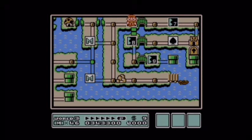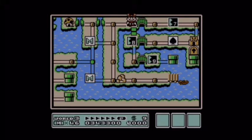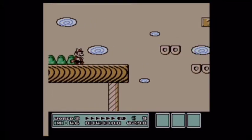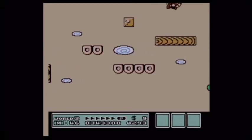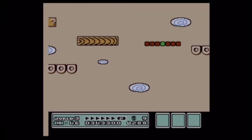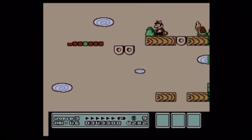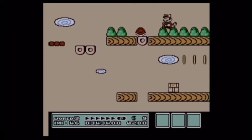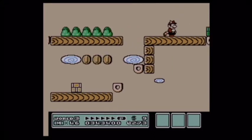We're going to 3-6 now, and I like to use a super leaf here because in this level you're dangling over nothing and it's an auto-scroll level. So it's kind of imperative that you have a super leaf. I mean, it's highly possible to do without one, but it's much easier to do with one.